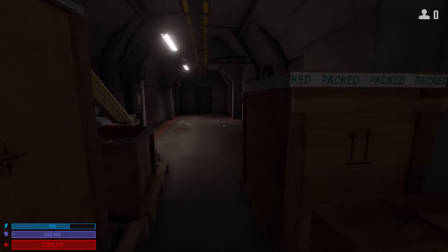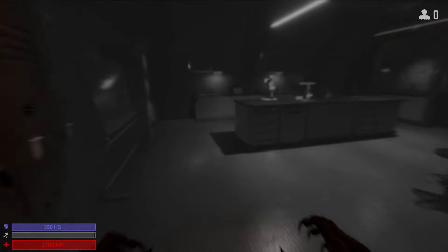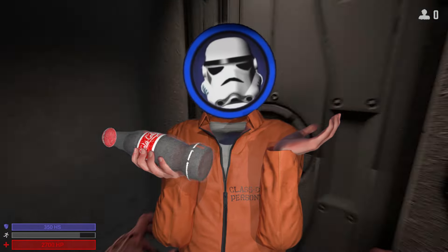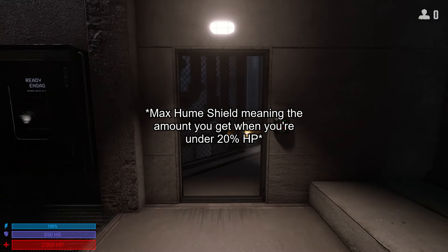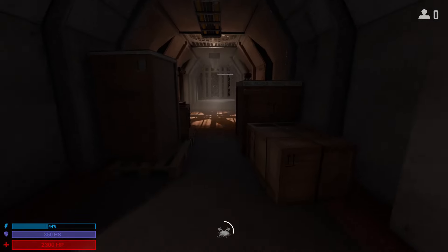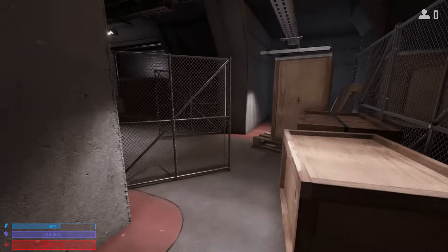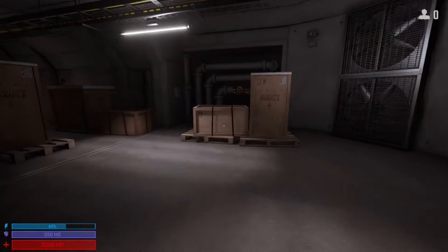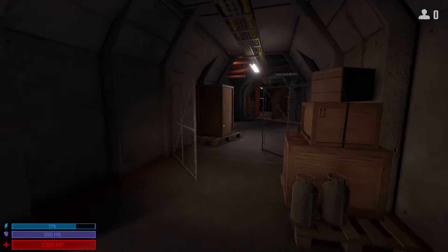SCP-106 and 939 have gotten some surprise changes, making 106 a powerhouse for hunting you down. 106 had his max hume shield increased to 700 from 600, but here are the real cool changes. Submerging now takes two seconds, and emerging takes a whole one second, and on top of that, you'll get a 20% speed boost for five seconds after emerging from Hunter's Atlas or Stalk. I don't know what Northwood was smoking when making this change, but it's honestly pretty based.